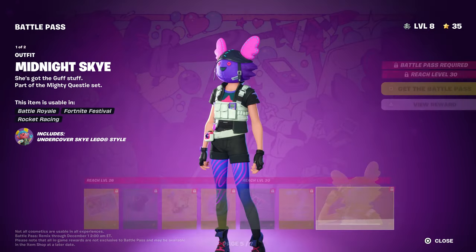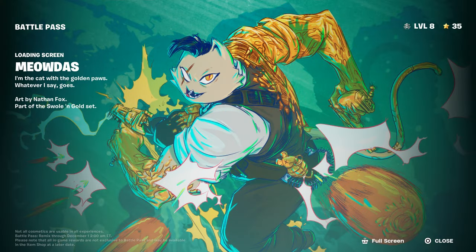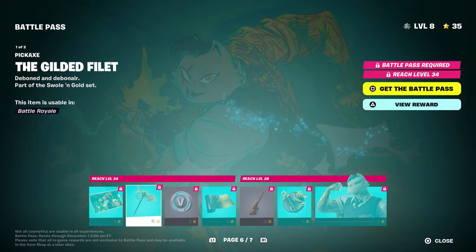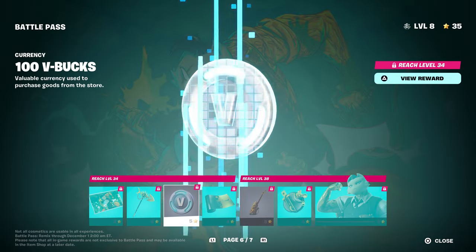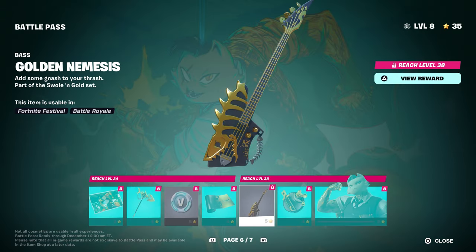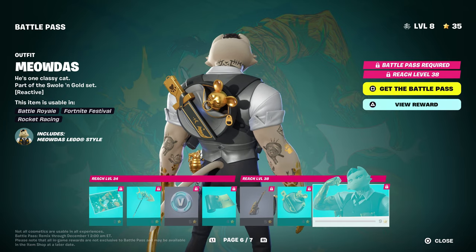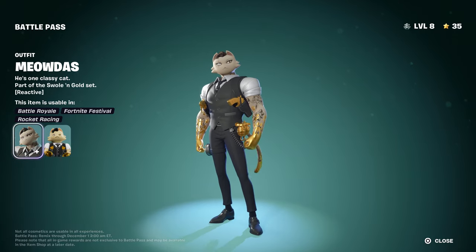This is her second style, which is pretty cool. Then we have the cat character himself — meow. We also have his pickaxe, his wrap, and his guitar. Then we have his back bling.